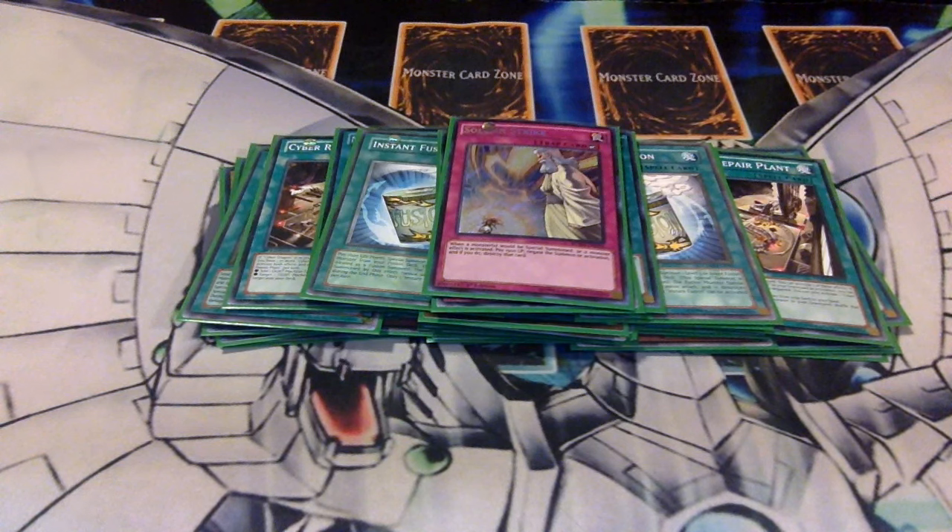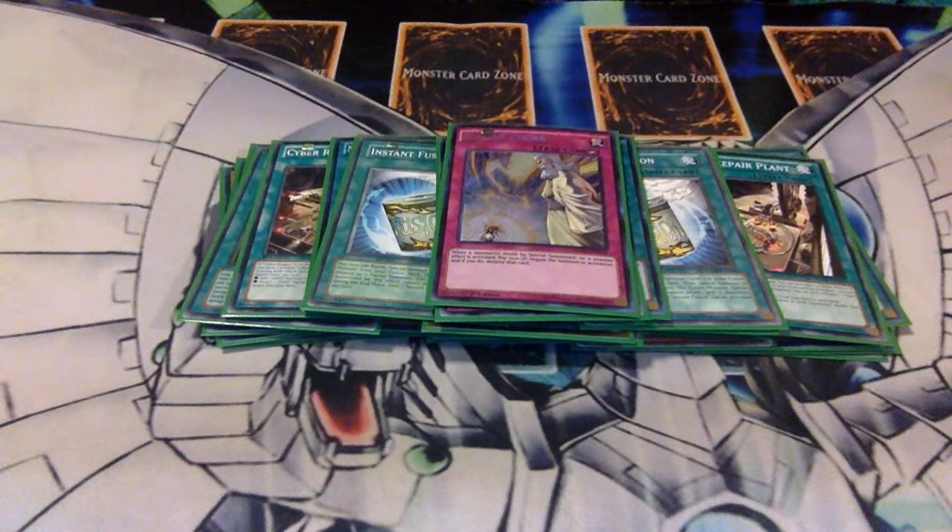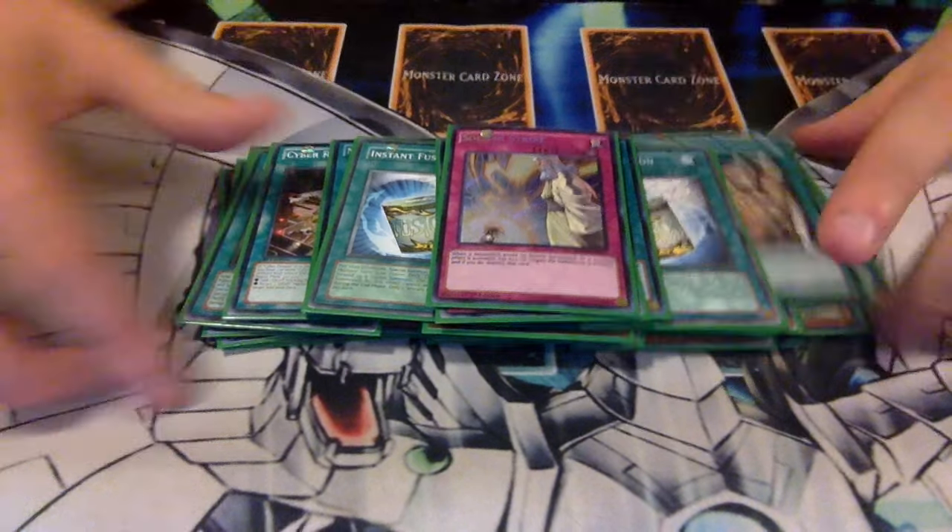I pulled a Solemn Strike from prizes last night and decided to throw it in instead of Malevolent Catastrophe. I tried Malevolent Catastrophe against our Pepe player but never got to use it against him — partially because I sided in Magical Springs and drew two of them on the first turn, using one on my turn and one on his, which locked me from being able to destroy his spells and traps. It sucked, but worked out in the end.